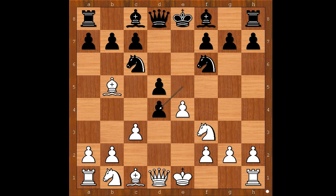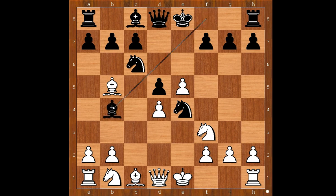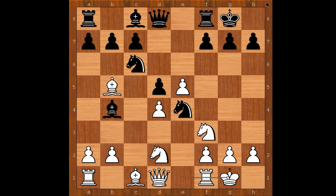e takes on d4. e5. Knight to e4. c takes on d4. Bishop to b4, check. Knight from b to d2. And both players castled kingside.